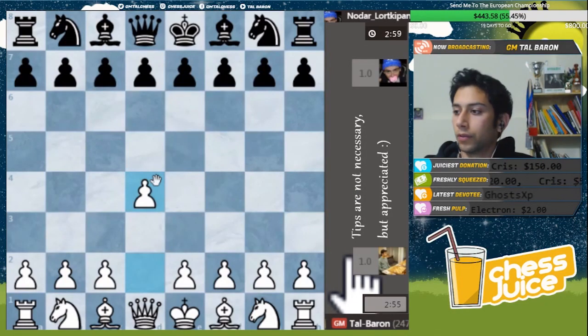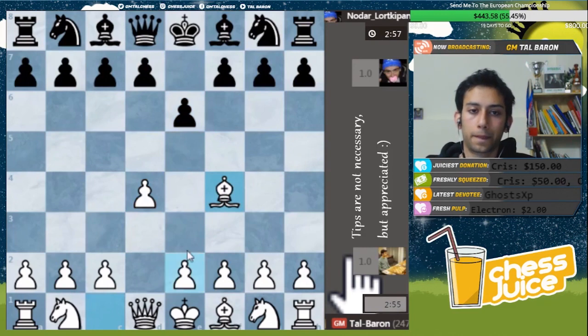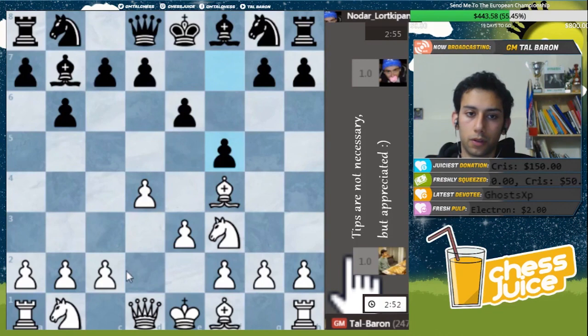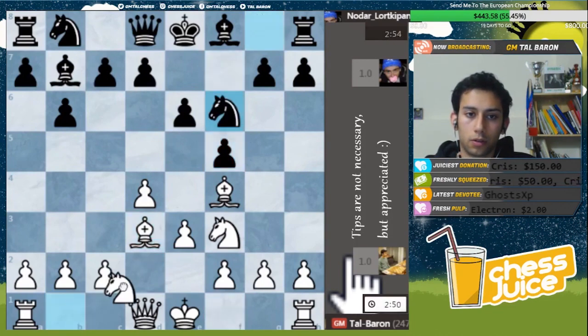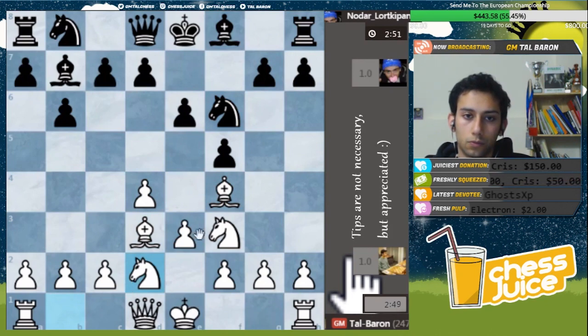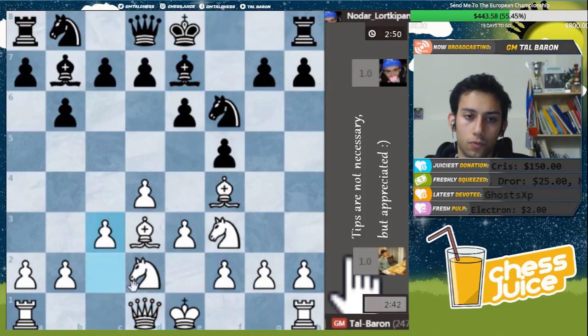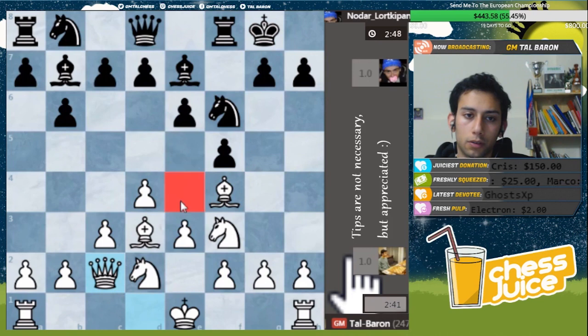Let's continue - only 5 seconds were lost, not too much. F5. Interesting. Let's go this way. I'll put my queen on c2, fight for control on the e4 square.